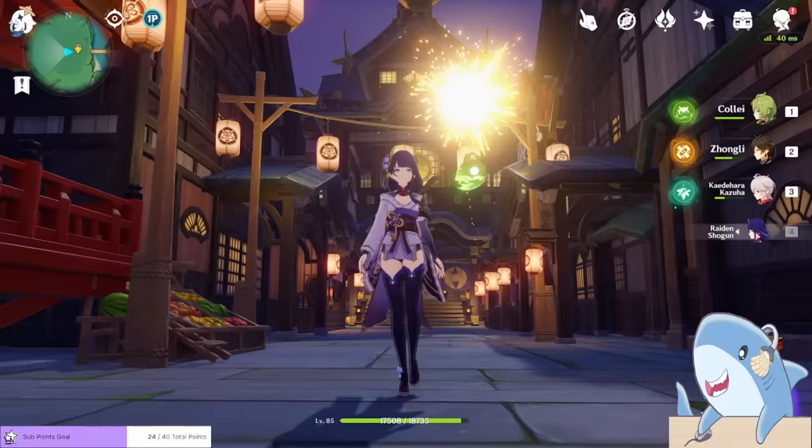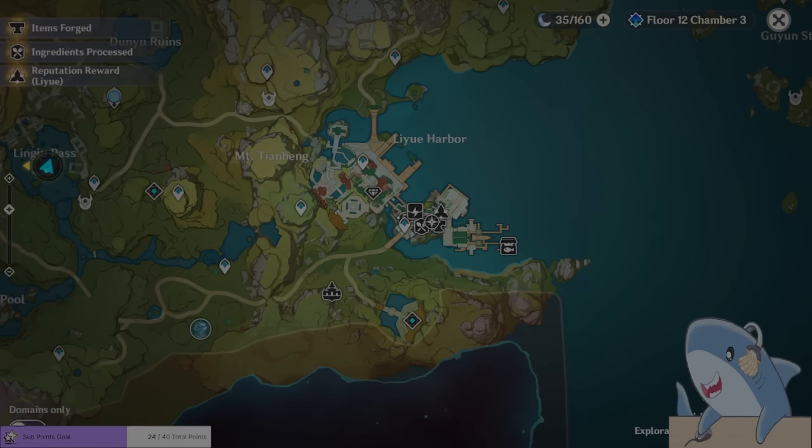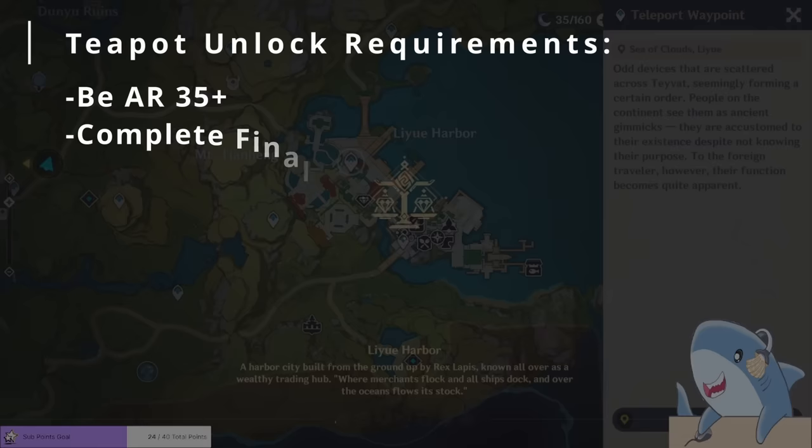So first things first, how do we unlock the Serenitea Pot? It's pretty simple. You need to be at least Adventure Rank 35 and complete the Archon quest in Liyue, Chapter 1, Act 3: A New Star Approaches.